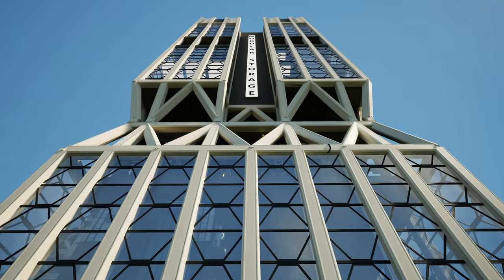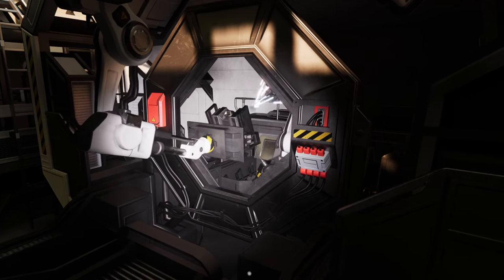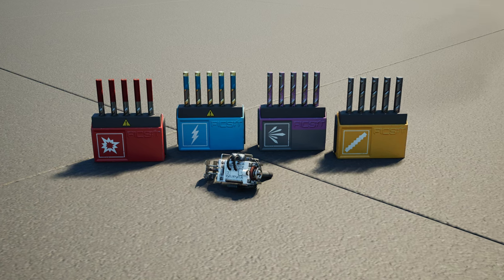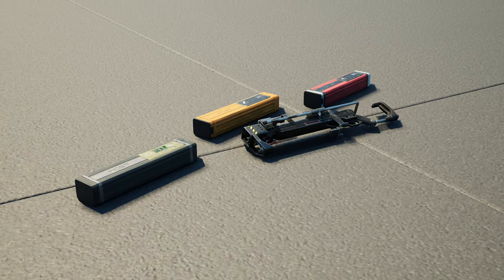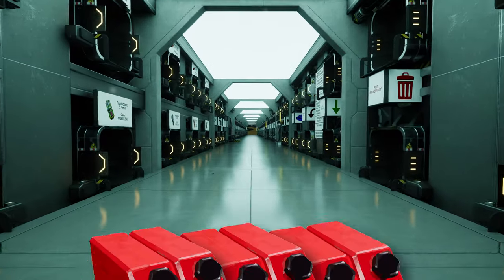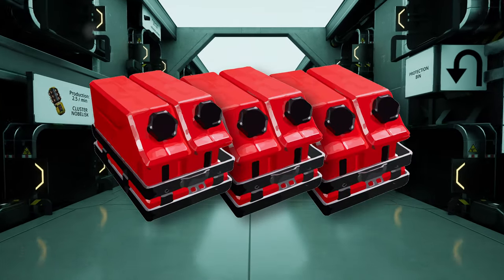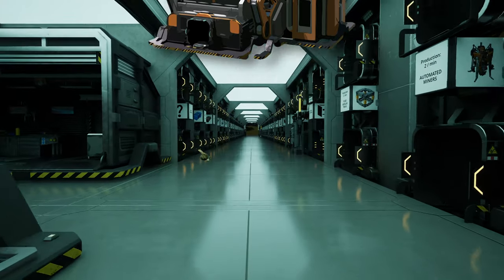This is one of the most compact pew-pew factories in Satisfactory. This factory can produce every type of rebar for the rebar gun, and ammo for the ammo shooter, as well as all types of Nobilisk. This factory also includes packaged turbo fuel for vehicles and jetpack use, and a fixed incinerator to generate coupons or remove unwanted items.